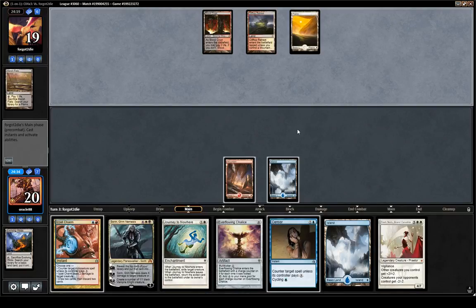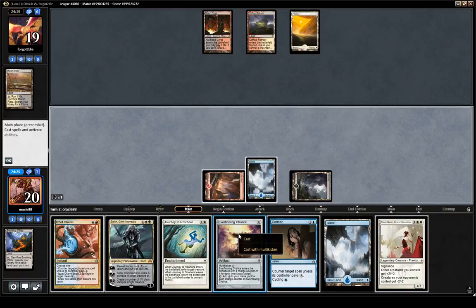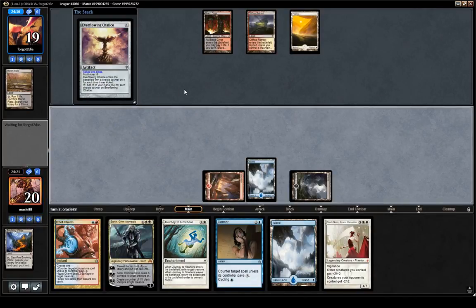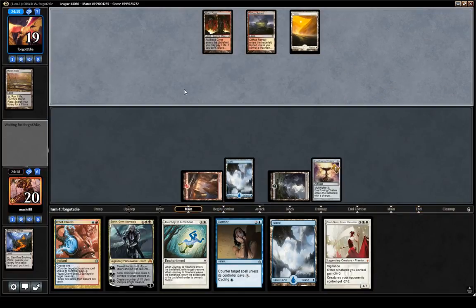I mentioned this is a controlly Planeswalker-based deck of some sort. Black is not bad. Now we just need White and we're good to go. Hopefully they try to cast a 4-mana Planeswalker here and we can Sensor — that'd be pretty great.